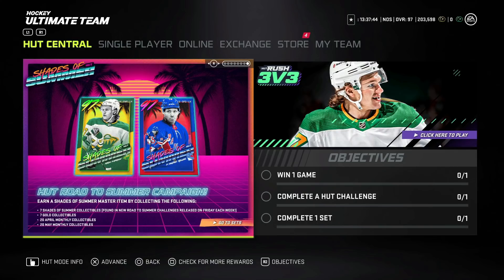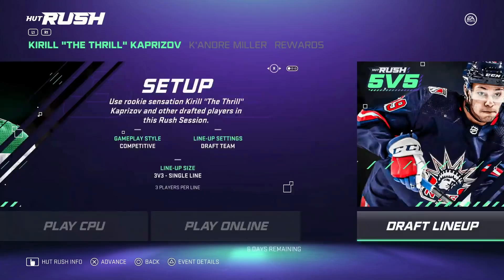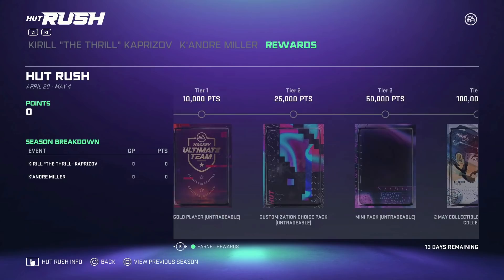EA did something pretty good with this event. Back when Shades of Summer was announced we were getting 97 Kaprizov and Kirill Miller, and I was critical because they teased a card everyone wanted but made us wait all season. However, they added a HUT Rush mode where you actually get to use Kirill Kaprizov and K'Andre Miller, which is an awesome way to try those cards out — and Kaprizov is absolutely nasty.